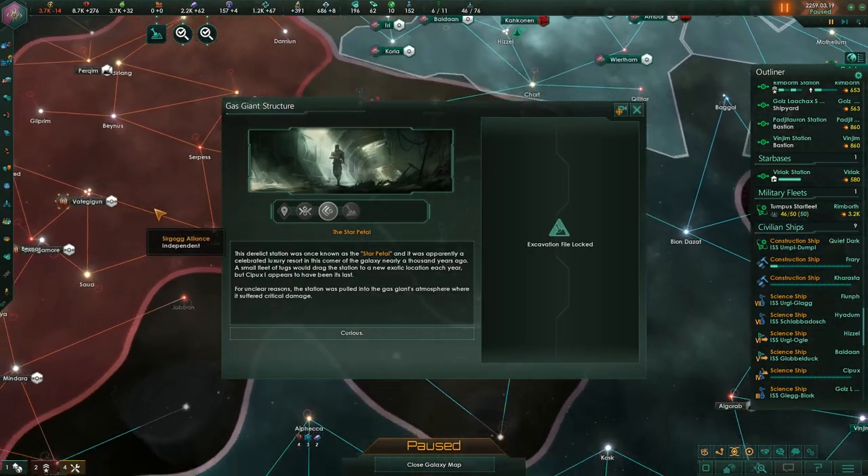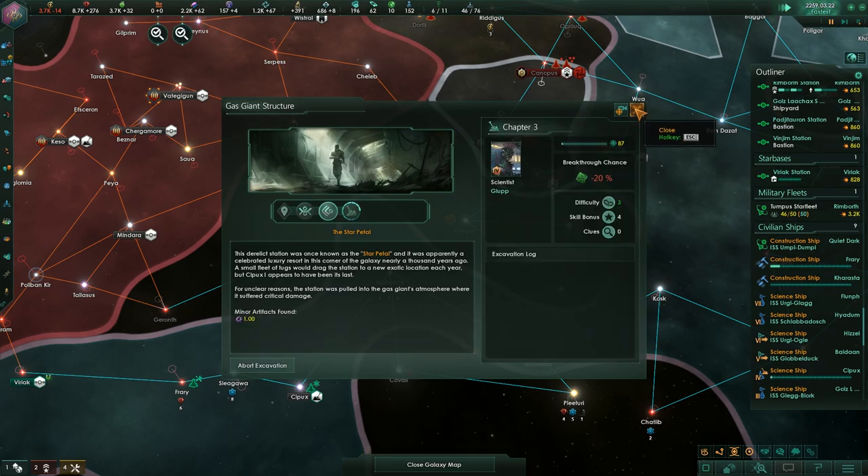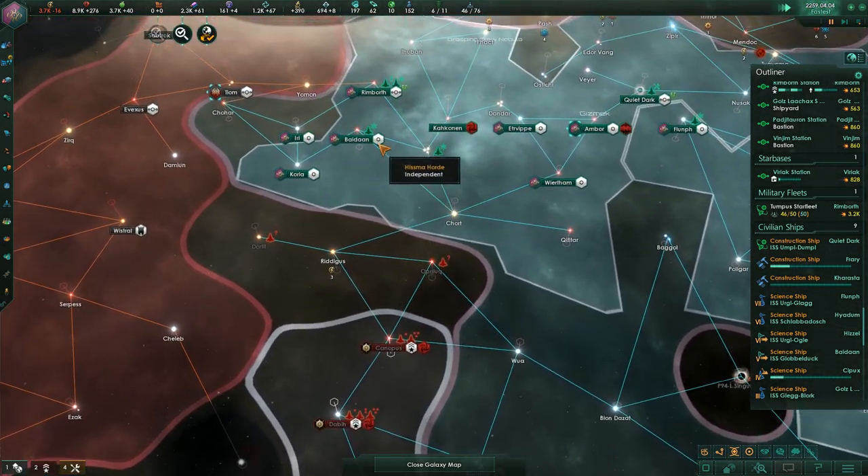We've got more information on the gas giant: the derelict Star Petal station was apparently a celebrated luxury resort nearly a thousand years ago. A small fleet of tugs would drag it to a new exotic location each year, but Sylpoc 1 appears to have been its last stop. For unclear reasons the station was pulled into the gas giant's atmosphere where it suffered critical damage.